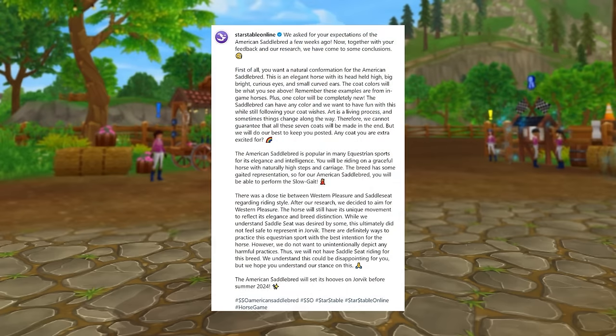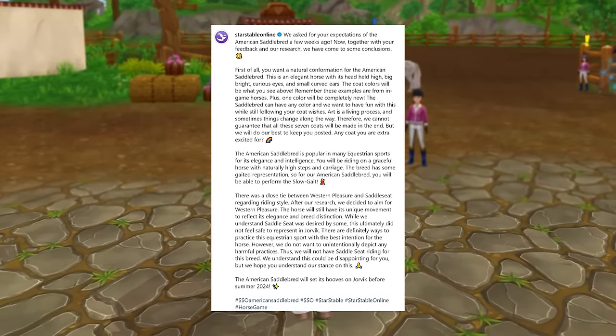Star Stable also talked about the American Saddlebred's special animations. They said it is popular in many equestrian sports for its elegance and intelligence. You'll be riding a graceful horse with naturally high steps and carriage. The breed has some gaited representation, so you will be able to perform the slow gait. There was a close tie between western pleasure and saddle seat for riding style, but after research they decided to aim for western pleasure. They chose not to include saddle seat to avoid unintentionally depicting any harmful practices.